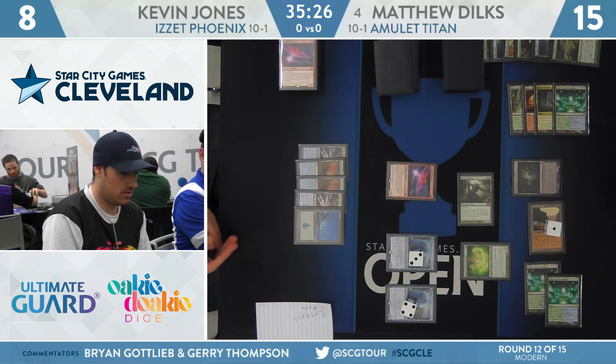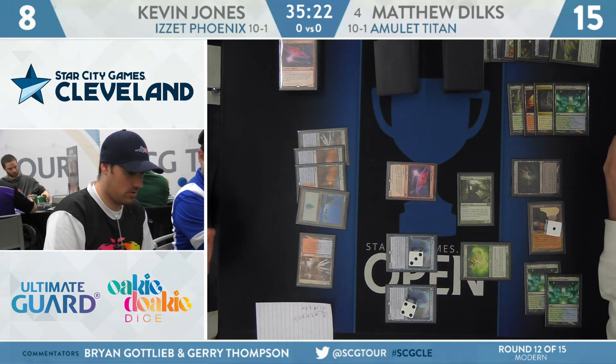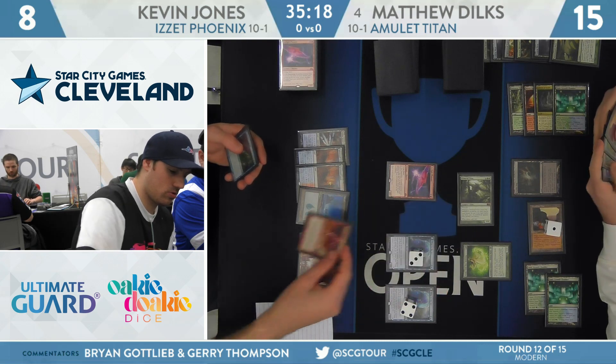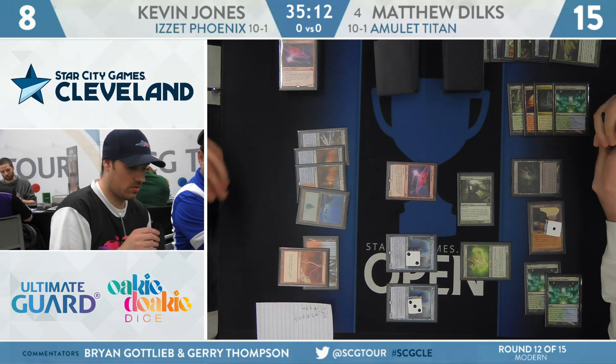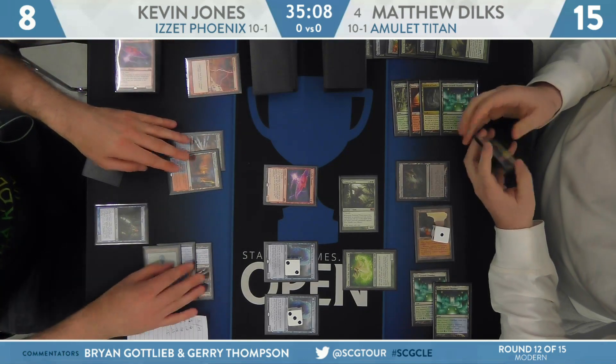Given that Kevin started his hand with a Lightning Bolt and an Island and didn't immediately cast a cantrip, I see a blue spell in hand — looks like it's a Snapcaster Mage. I think if he had drawn a cantrip, he would have just immediately fired it off. So here comes Snapcaster Mage.